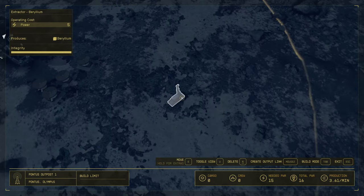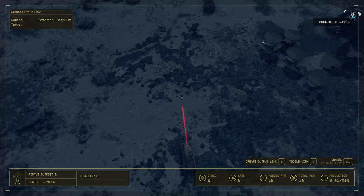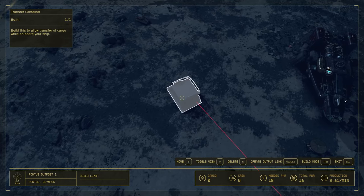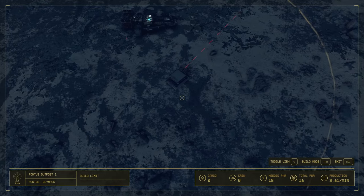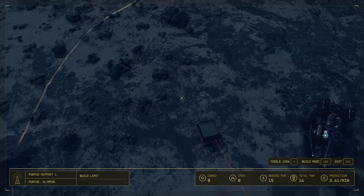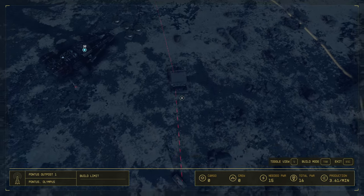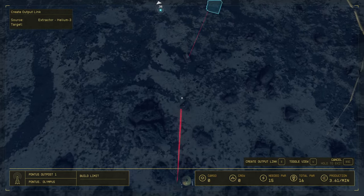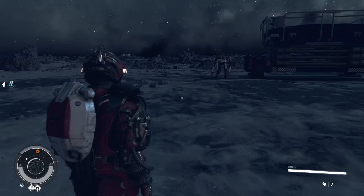We're going to create output links from each extractor. Here's my first extractor — Beryllium. Right-click with your mouse, drag it to the transfer container, then push E — done, it's linked. Do the same for the next one: right-click, drag to the container, push E. Then the last one, the Helium extractor over here — right-click, go to the container, push E. Now all three are linked.